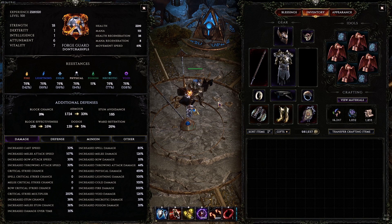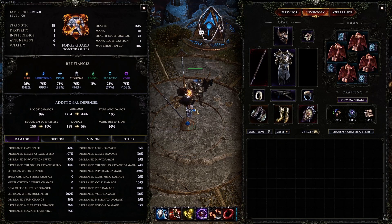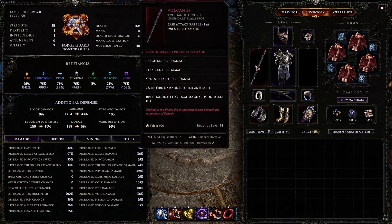We're back in Last Epoch and I wanted to make a build guide about the build I've been playing recently. This is a Forge Guard using the Volcanus weapon and a Vortex Pennant. This build is an Ignite Warpath build. I really did want to use this Volcanus weapon to see what it's like. A lot of people think this is like a meme weapon, and it is sort of a meme weapon because it is pretty bad, honestly, after playing with it for a week. But I think it can be improved to make it a little bit better.